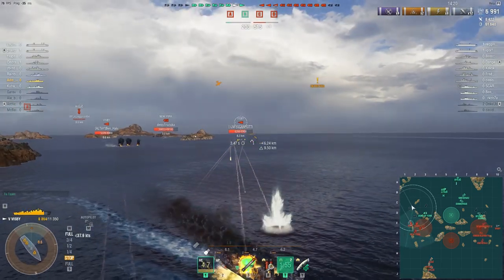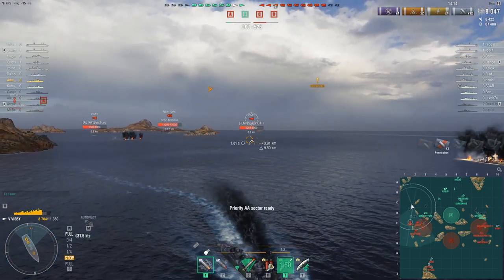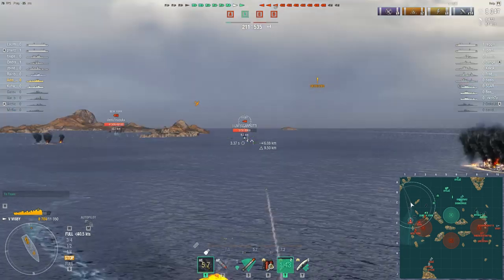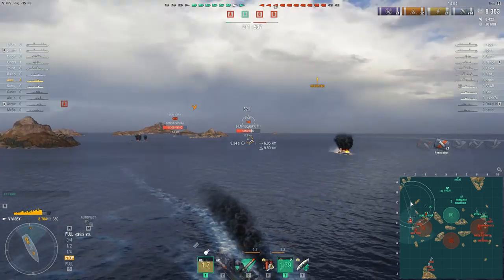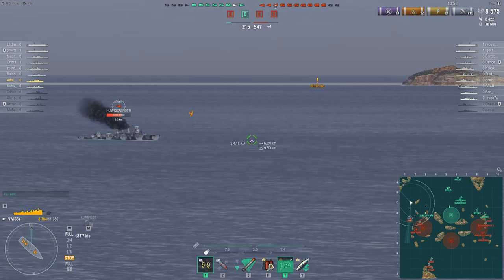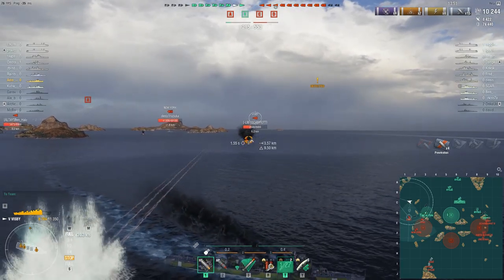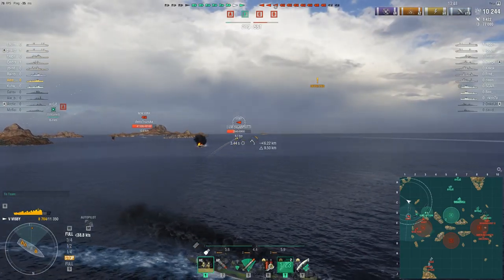I've managed to finally spot both of these destroyers at once and my play here is to bait them into chasing me. Having 60% of my gun power at the rear allows me to bring more DPM on an advancing target while maintaining narrow angles, whereas the advancing opponents are forced to show a lot more broadside if they wish to trade evenly. This allows me to dictate the engagement on my terms. One has already lost interest and peeled away, leaving the remaining Visby at my mercy.